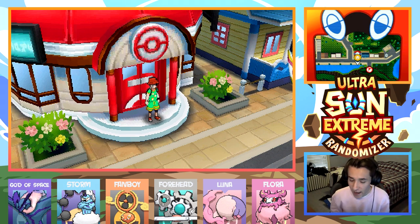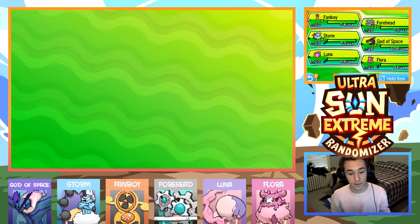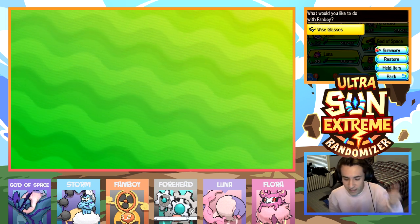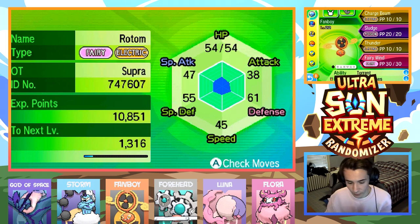With all that being said, here we are — I believe in Heya Heya City, I don't exactly know what it's called, but I think that's right — and all of our team members are leveling up. For actually the first time, I think the team is looking clean, pristine, supreme, whatever you want to say. Now we actually have a fully leveled up squad, I think fully evolved too, might be wrong. But we do have Fanboy, the level 22 Rotom Fan, with Charge Beam, Sludge, Thunder, and Fairy Wind.